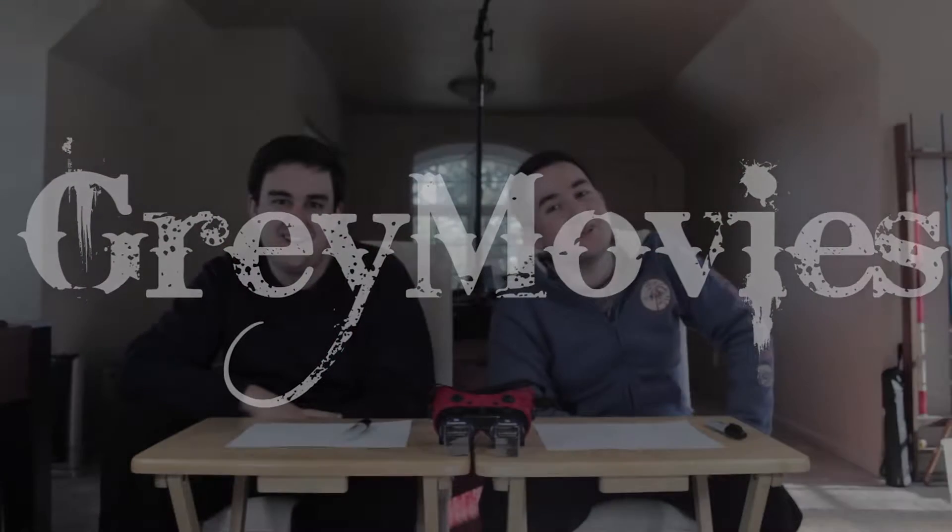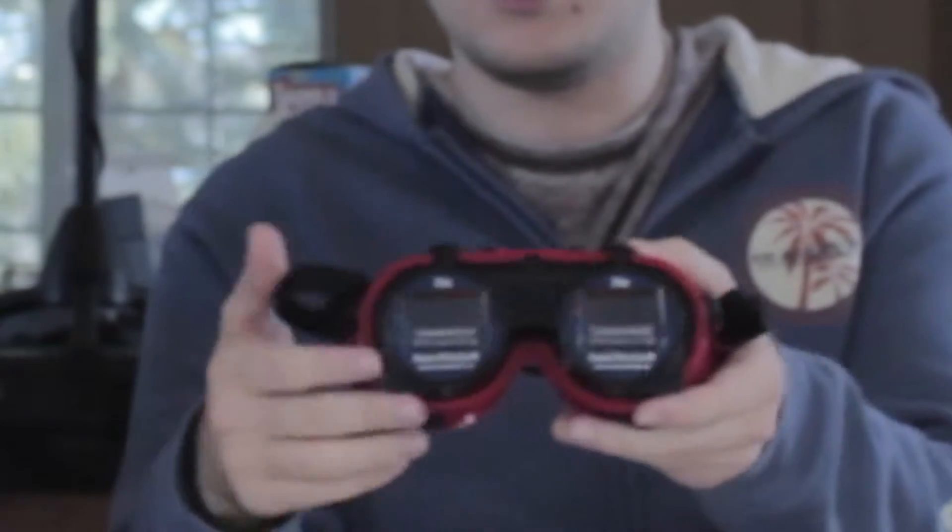What's up everybody, welcome to another day of the great movies 12 days of challenges. Today we are doing the upside down goggles challenge. So basically what these are is goggles that have prisms in them. When you put them on, it flips everything upside down — your up is down and your down is up, but your right is right and your left is still left. So the world is completely upside down.